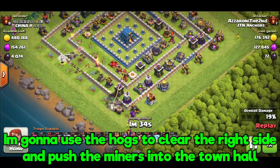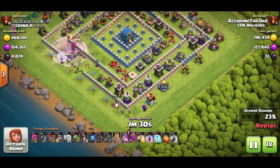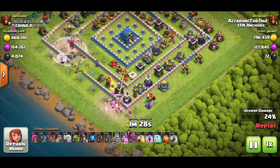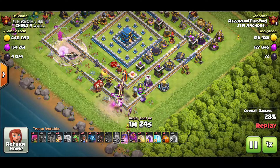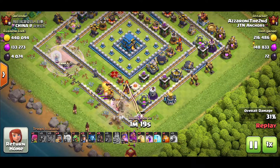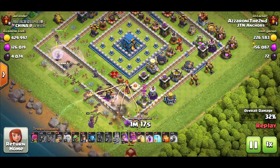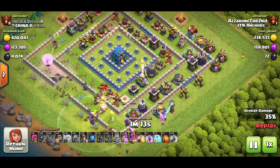There will be a separate video for wall wreckers and battle blimps with this attack strategy because it's a little different with those two, though it's the same emphasis - the battle blimp comes in to take down an area where you can get the CC and get some value. That's going to be it for this video. If you have any questions about this strategy let me know. If you enjoyed it or it helped, I definitely appreciate it - like, comment, subscribe, and I'll see you guys in the next video.